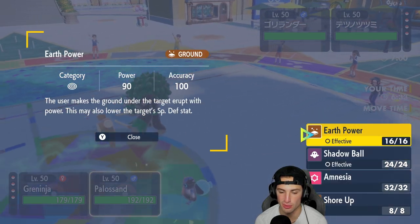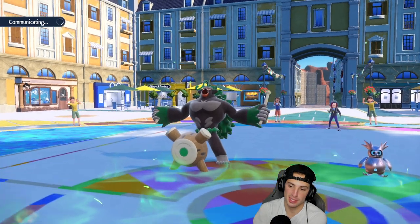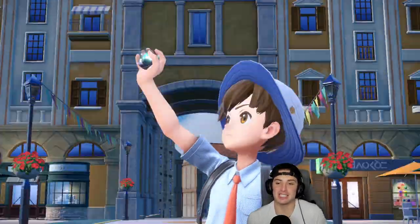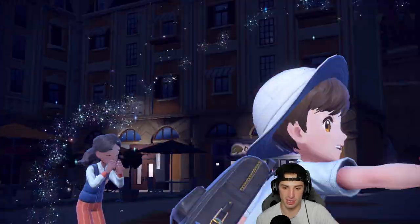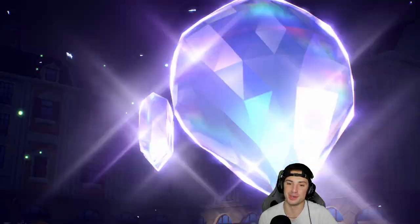Do I just go for Earth Power or Shadow Ball into the Iron Bundle? I should just Shadow Ball Iron Bundle - let's do it. So we're going to Terastallize Greninja into Ghost type, and we get after it. Iron Bundle is so annoying.